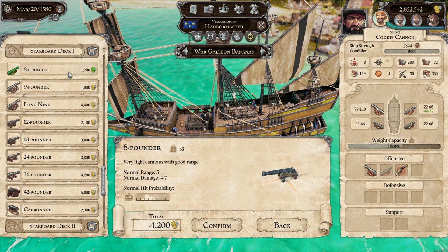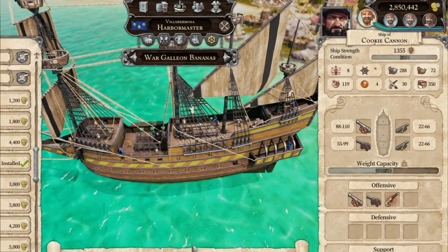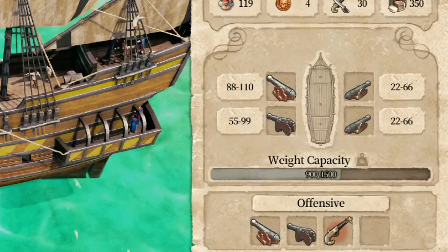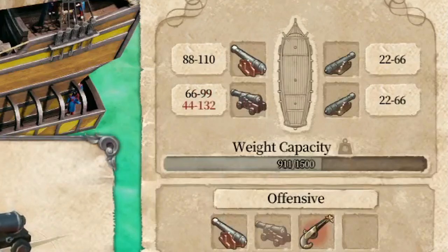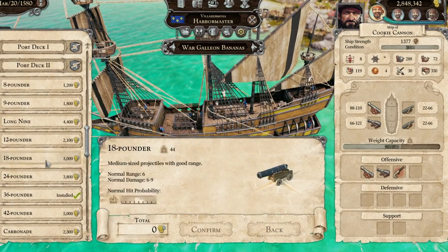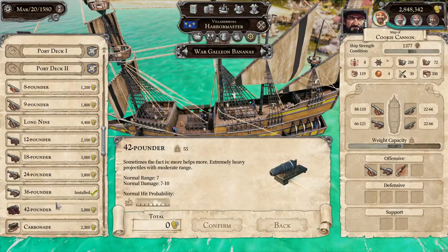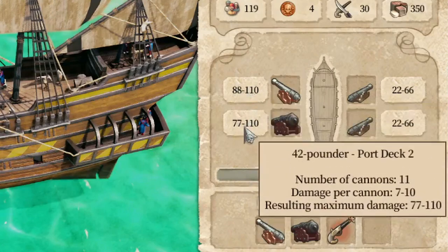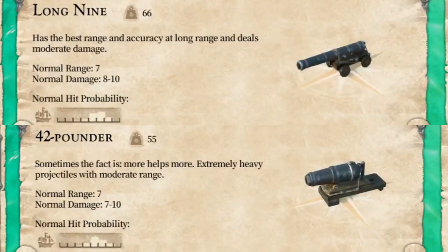With the long 9 equipped, we have 88 to 110 damage. The 12-pounder is only 59 to 99 — it doesn't even reach the max damage of the long 9, so we're not going to use it. The 18-pounder is also under par in every way. The 24-pounder has 44 minimum and 132 max damage — not bad, but you'd still want the long 9. The 36-pounder has a higher 66 minimum damage and 121 max. The 42-pounder has 77 minimum and 88 to 110 max damage.